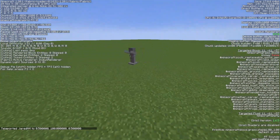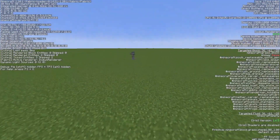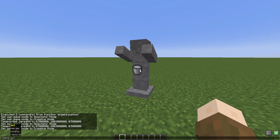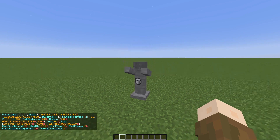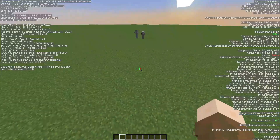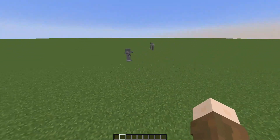So it's a wandering trader with an armor stand following it. I don't know why there's a milk bucket there — it's a bug I'm going to need to fix. The wandering trader — its current coordinates are always set to be the nearest player's coordinates, so it follows the nearest player. Whenever it's out of sight, it replaces with air.